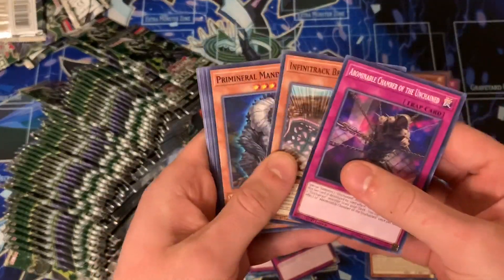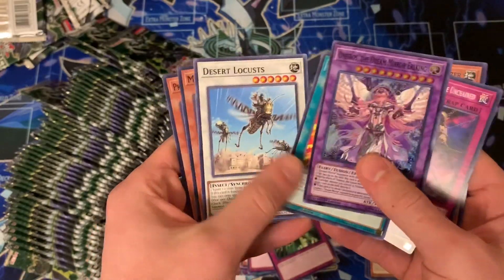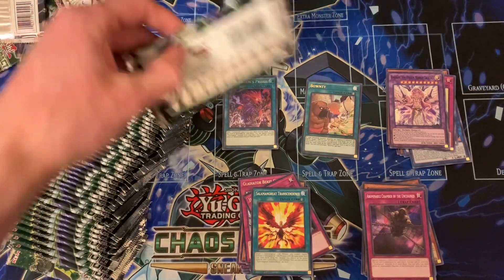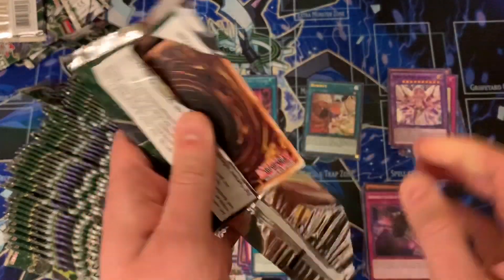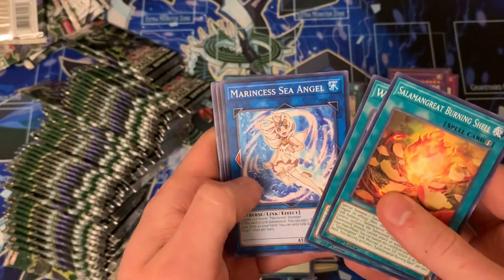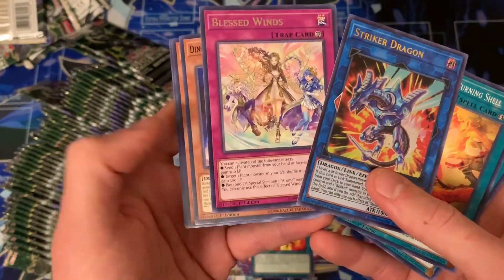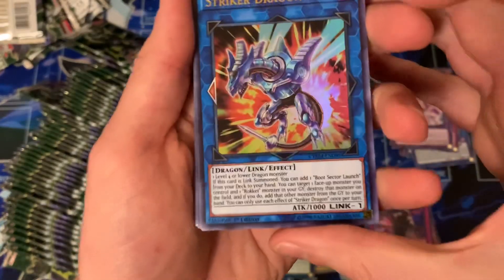Yeah, this is obviously going to be a bit of a longer video. Another Dream Mirror fusion — Salmon Great Transcendence. I don't think we've actually pulled a single Gladiator Beast Return — I believe that's the card, it's just a common, like a Monster Reborn for the archetype. But I don't think we've pulled one of those yet in the common slot.